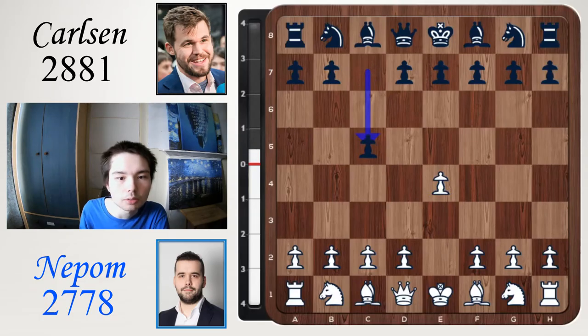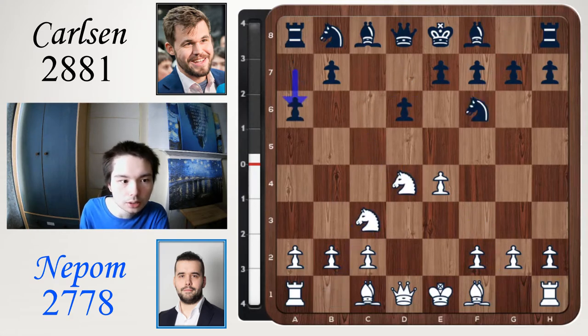e4, c5, knight f3, d6, d4 — take, take, knight f6, knight c3, a6. We have the Najdorf. Just a quick player intro: Ian is Russian number 1, world top 10, and Carlsen is Norwegian and world number 1.